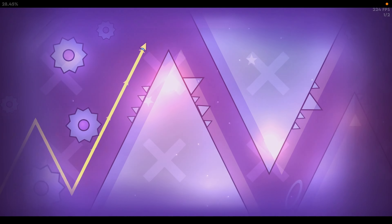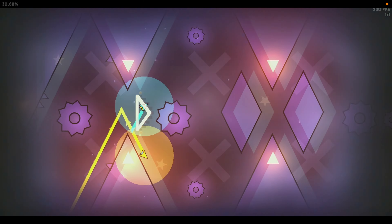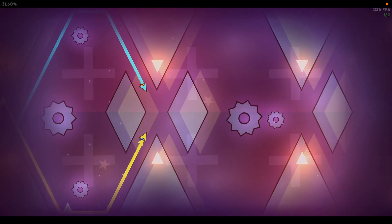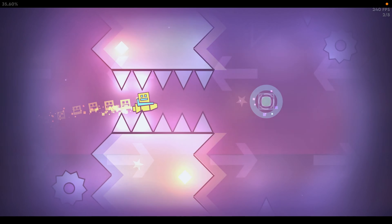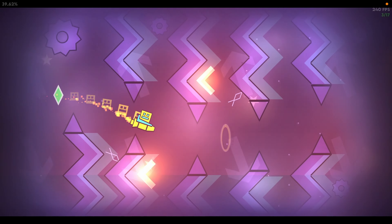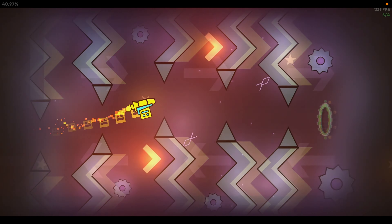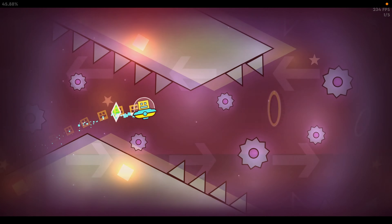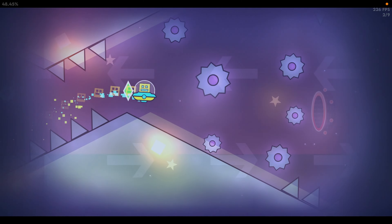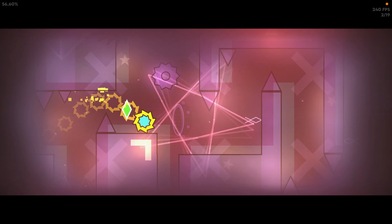This mini wave isn't horrible, but this dual wave right here is pretty bad. What I did is I released right here, went up, went down, and then did these three clicks — I found that to be the most consistent route. This ship part isn't horrible, but this part of the ship does get incredibly annoying from zero. This UFO has a very jank click pattern, but you don't die here that much. Then a pretty simple ball part followed by a pretty simple spider part.